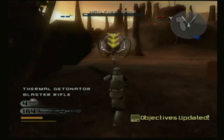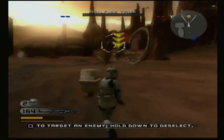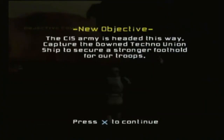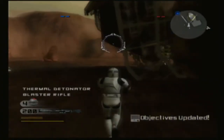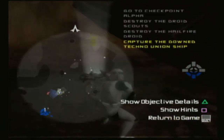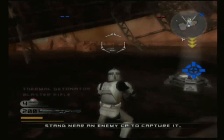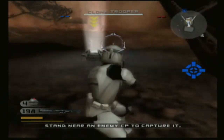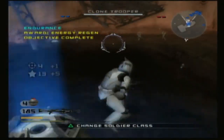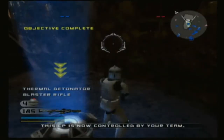Finish off that damaged Hellfire droid using your thermal detonators. Good job, but the droid army is headed this way. Capture the downed Techno Union ship to secure a stronger foothold for our troops. Our troops need health and ammo. Go to the downed Techno Union ship and switch to the engineer class at the command post there.